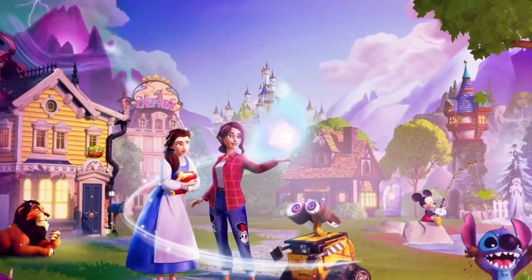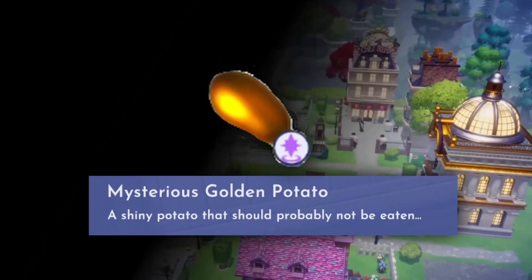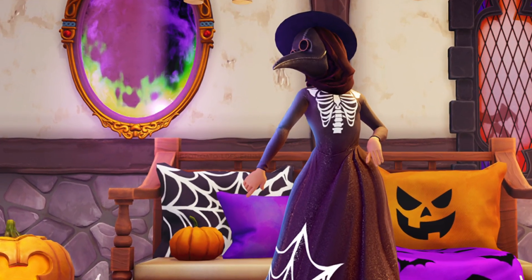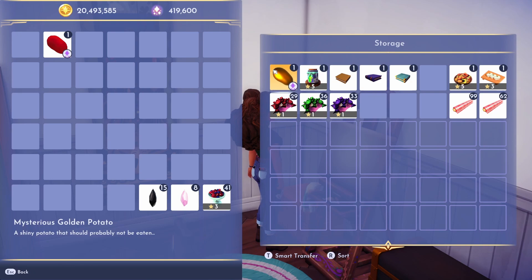We've been wondering for ages and we finally have some answers. If you're unfamiliar with the mystery, let me introduce you to the Golden Potato. This little spud is redeemed in game by entering a code that was hidden away in a promotional image for Dreamlight Valley's Scars Kingdom update in the fall. And all this time we've been hanging onto this potato, experimenting and wondering what it was for. And now it seems we finally have some answers. So grab your little golden buddy and get ready for an adventure.